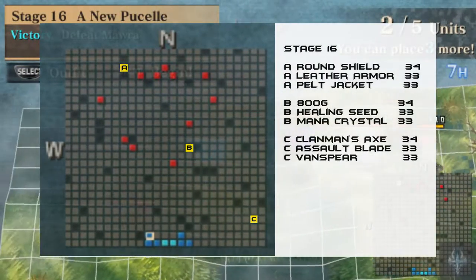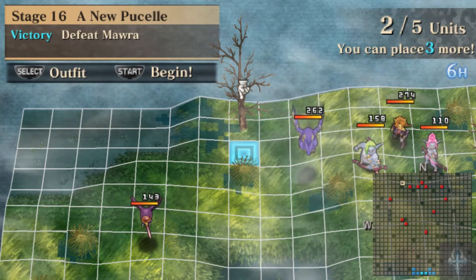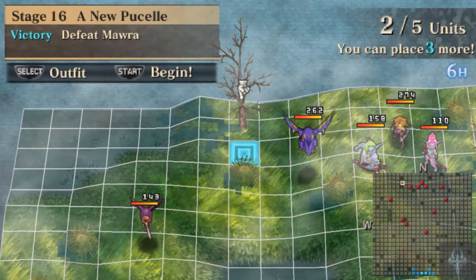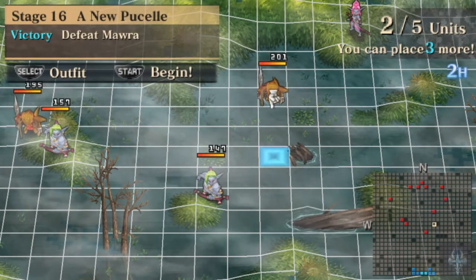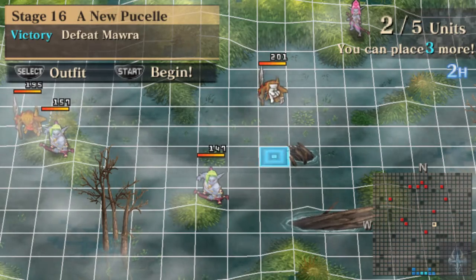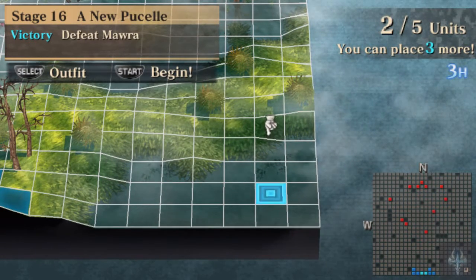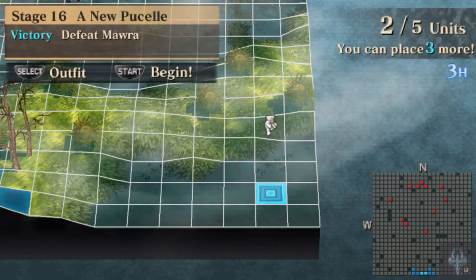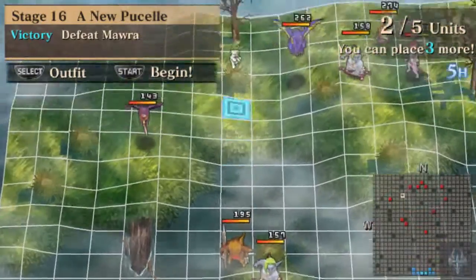As far as treasures go, they are all over the place. Treasure pool A has a round shield, leather armor, or pelt jacket — nothing to write home about. Treasure B is right next to this log: 800 gold, healing seed, or mana crystal, each with a one-third chance. The last treasure is either Clansom's Axe, Assaultblade, or Vanspear. Really, the only worthwhile thing is the 800G, and that's only a 33% chance to get.